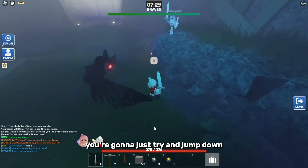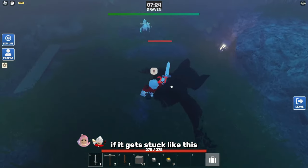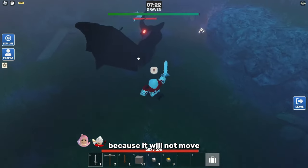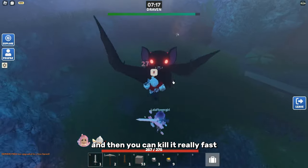If it's stuck like that, you're going to just try and jump down. Sometimes it does get stuck, and if it gets stuck like this, you just have to kill it because it will not move. But you want to try and get it closest to this wall and then you can kill it really fast.